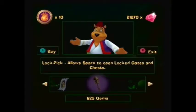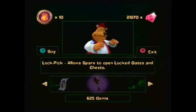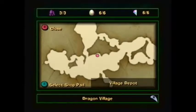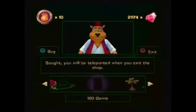Feel free to browse by Findwell, Spyro, and spend, spend, spend. Let's purchase a Teleport Pass and use it to teleport to the Village Depot in Dragon Village.